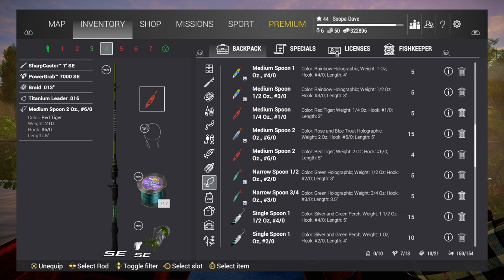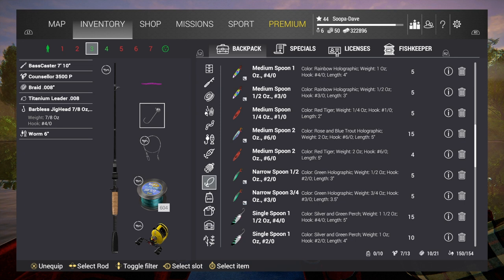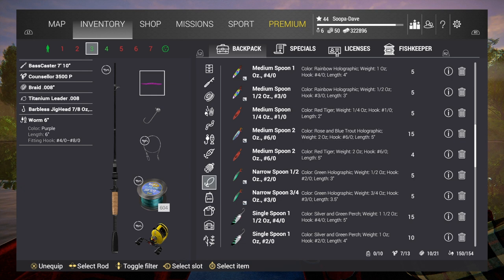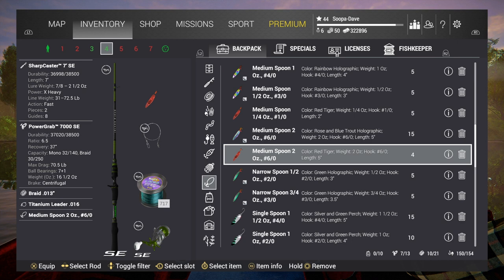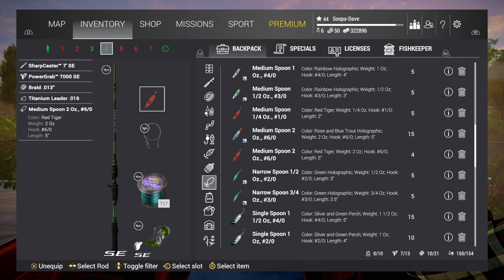I wouldn't recommend this pole setup here. There are two of them — I use the medium two-ounce spoon zigzag hook, and I also use the jig head. Any of the four jig heads will work, or even the six-eye jig heads, with the six-inch purple worm. I was here the last couple of days and in that time frame I got three uniques from each — about three in-game days. They both work. I'd recommend the purple worm slightly more for consistency, but the biggest ones I have are actually from the red medium spoon.